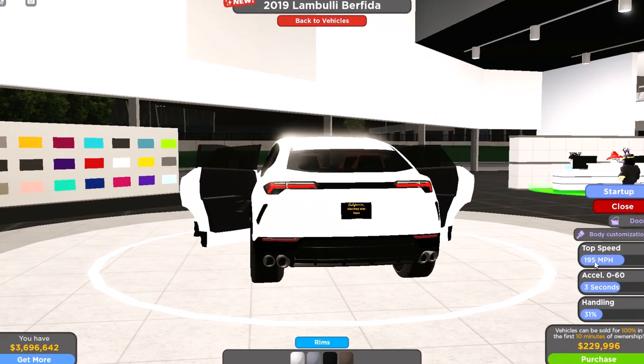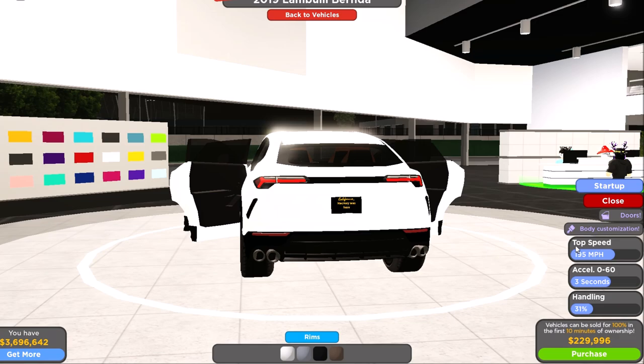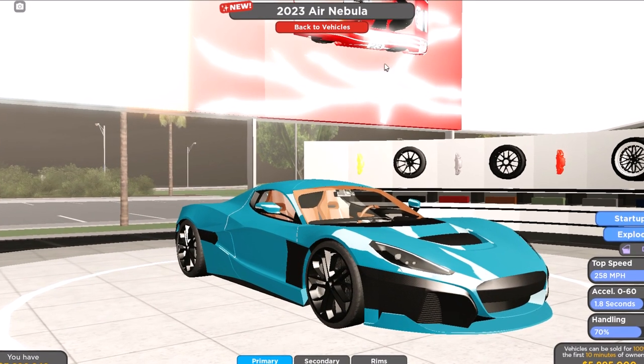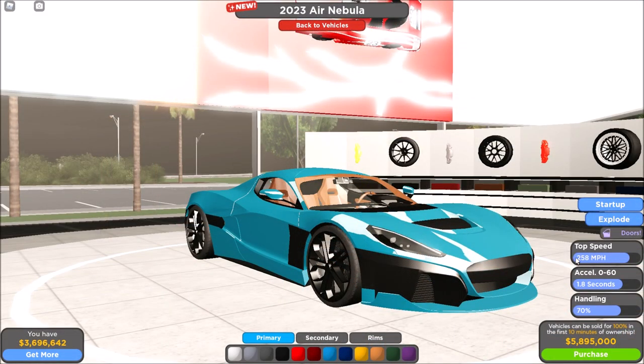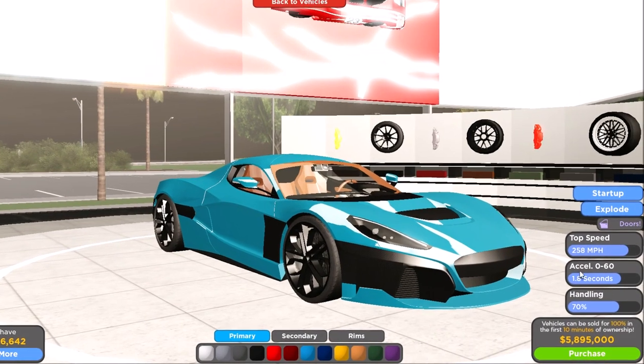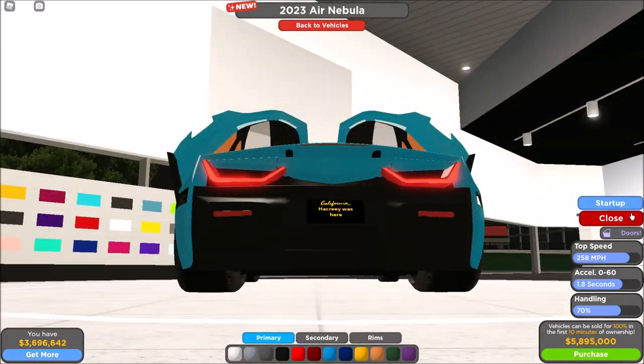The top speed is 195 miles per hour and the 0 to 60 is 3 seconds. Now I'm not sure what car this is, but it's a 2023 Air Nebula in-game. The stock top speed is 258 miles per hour — that's so fast — and the 0 to 60 is 1.8 seconds. Let's explode the doors. Wow, they have like — let's hear a startup. It's electric.